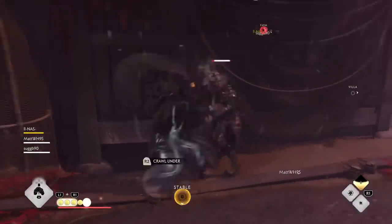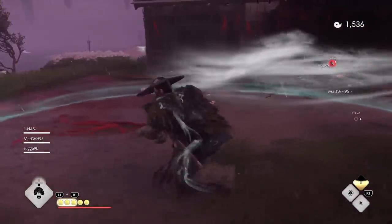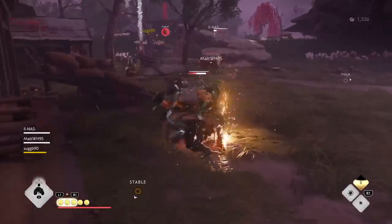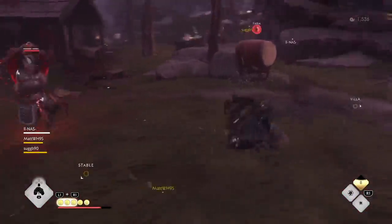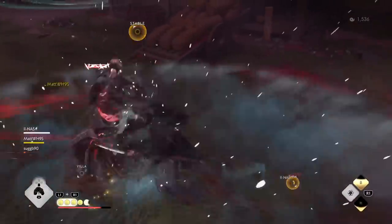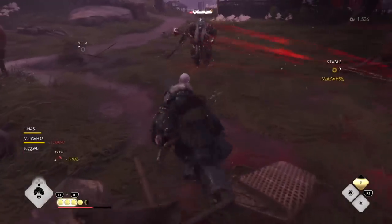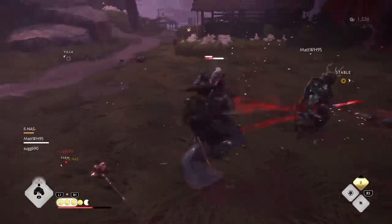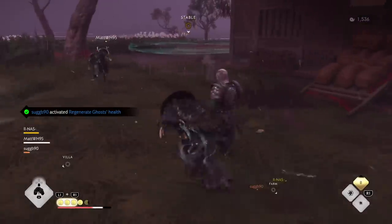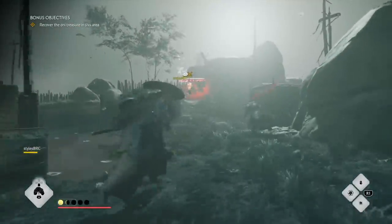Once you have it all put together, you're essentially the person on the team that controls everything. As long as you don't go down, the team can't lose. You have a lot of tools to ensure survival, and any teammates around you are instantly better because they'll survive longer and do more damage thanks to your bomb stunning crowd control and your Weakening being consistently spammed.